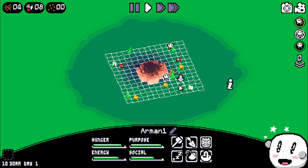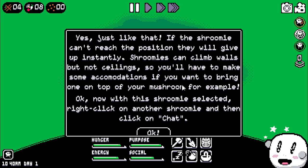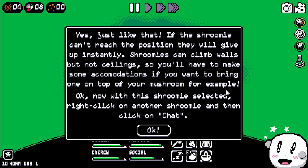We got some sustenance — just like that. If the shroomie can't reach the position, they will give up instantly. Shroomies can climb walls, but not ceilings. So you'll have to make some accommodations if you want to bring one on top of your mushroom, for example.